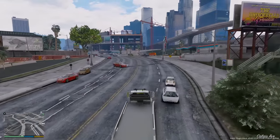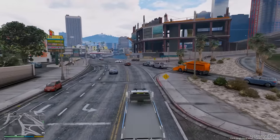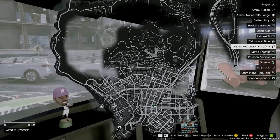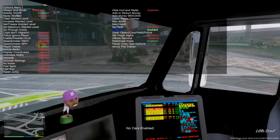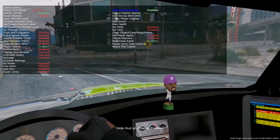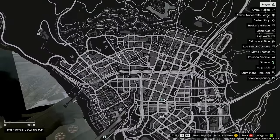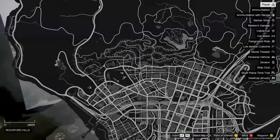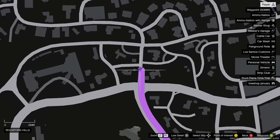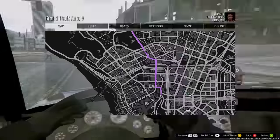We're gonna head towards this person's house. I kind of know where it is but I need to put the GPS on. While we're at this light, let me turn the GPS on and reveal the full map. She said it was up here in Vinewood — I think it's right around here. I may be wrong but we'll start driving that way and figure it out once we get there.